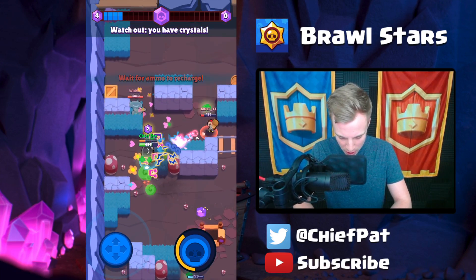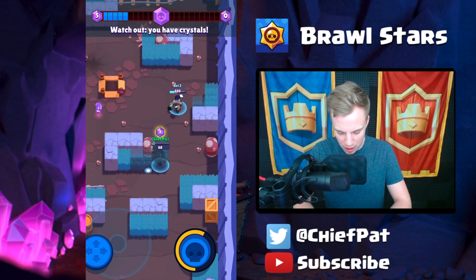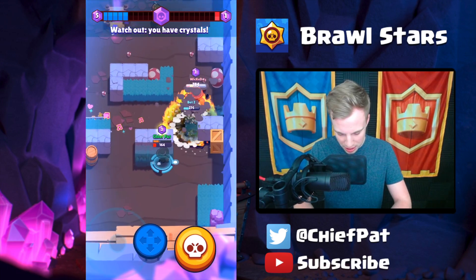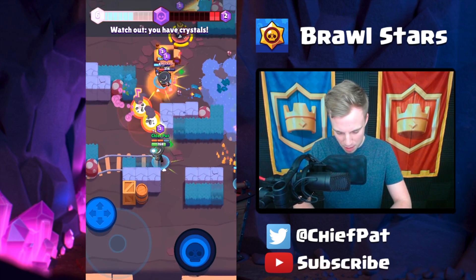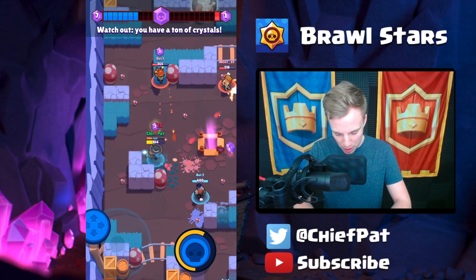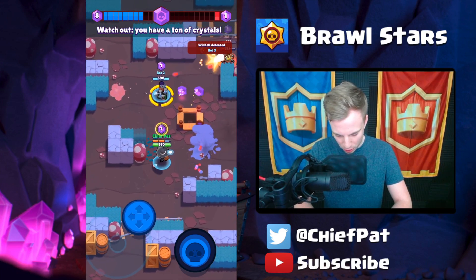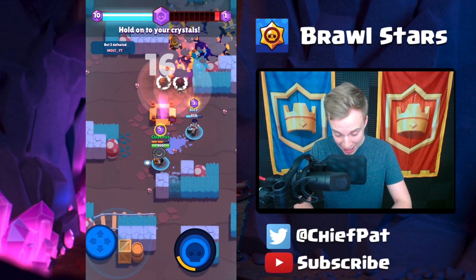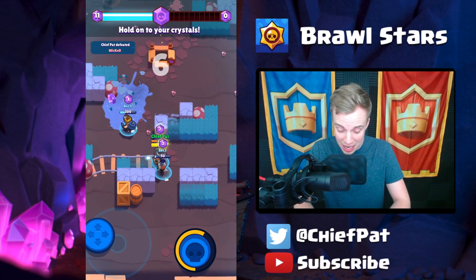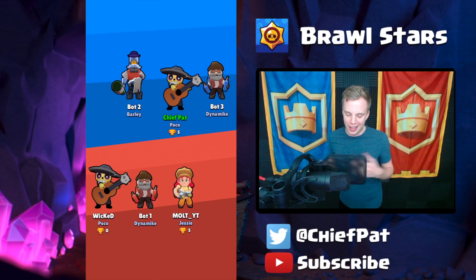Let's grab another crystal and take on this bot. We need to save up for our special, which is our healing ability, so we're trying to hold on to that as long as possible. I heal bot two. Bot three is taking on Wicked. We strum our mariachi instrument — look at all those crystals! Molt built up a turret, which is really annoying to deal with. I use the special heal on my guys, Molt goes down and his turret falls. With 10 crystals, Wicked has to run into our face — and I just mariachi him to death. GG!